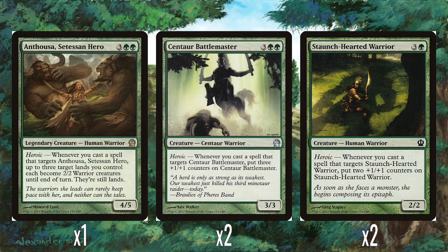So Anthusa: whenever you cast a spell that targets Anthusa, Cetessen Hero, up to three target lands you control each become 2/2 warriors until end of turn, and they're still lands. This is really fun — you target her with a spell, you get whatever effect the spell is, and also you turn three lands into 2/2 creatures until end of turn. That's really solid, because you can swing with an instant army. The fact you can do this at instant speed is obviously really good — you just create a bunch of blockers out of nowhere. I think it's a really good choice for the foil face rare. It's also the only Theros deck that has a legendary creature as the foil face rare.